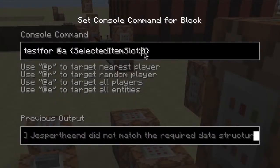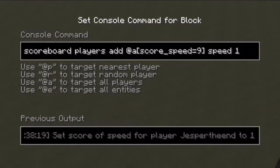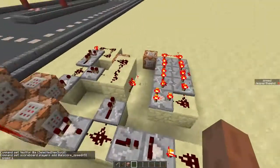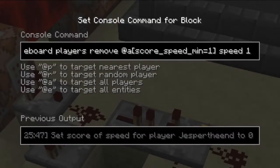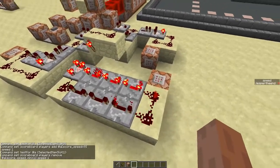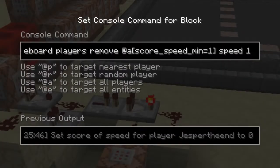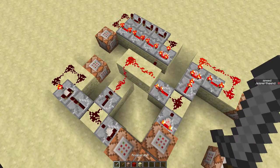This command block tests if the player selects the first slot — when he does, this clock starts running and increases the speed. When the player selects the second slot, this clock will start running and that decreases the speed. There's also a clock for when the player doesn't select either of the two slots, which also decreases the speed.